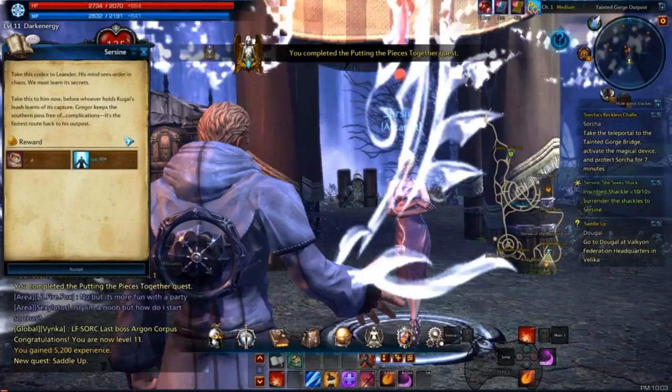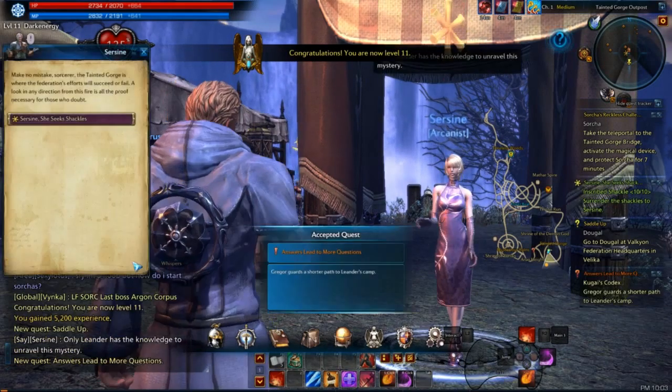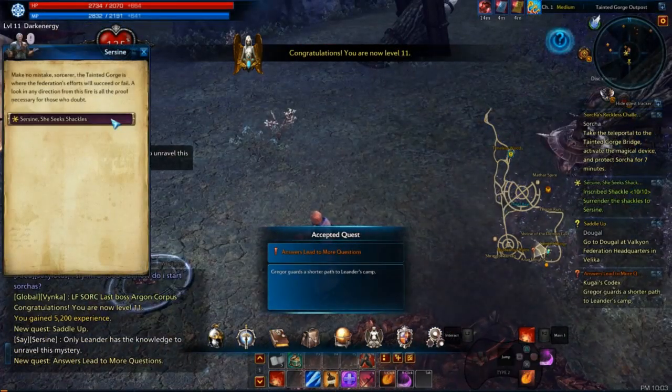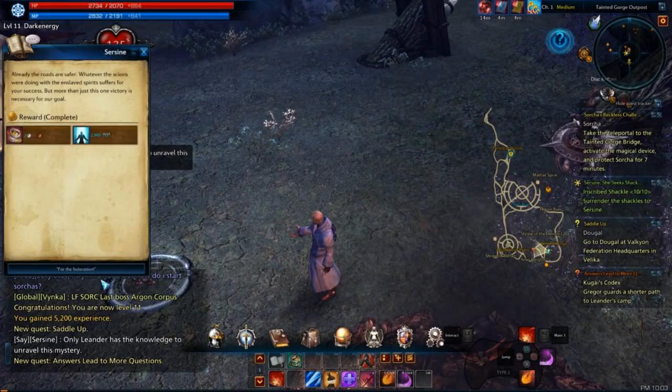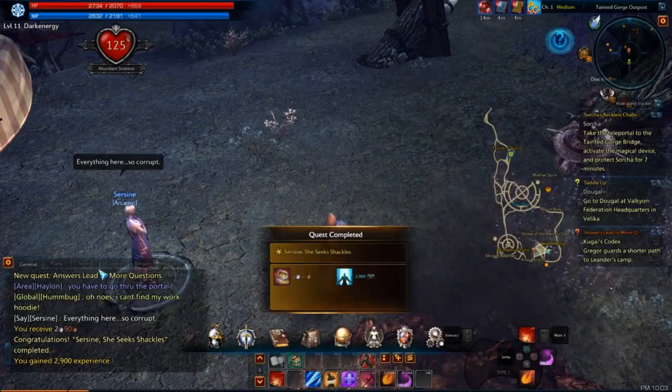As soon as you get to level 11 you get a quest to go and pick up your mount in the Federation's headquarters in Velika.